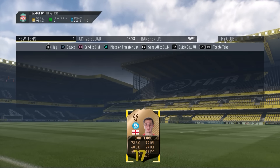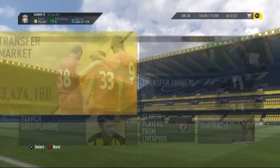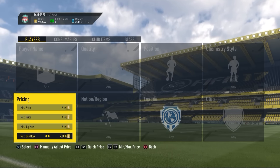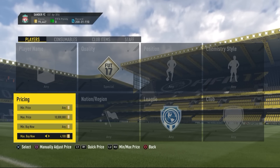What you guys want to do is just put in 4000 coins or 4500 coins if you want to try to snap these cards. Or you can just go to like 5000 coins and find players, because there are going to be quite a few players — even silver informs — listed up on the market.